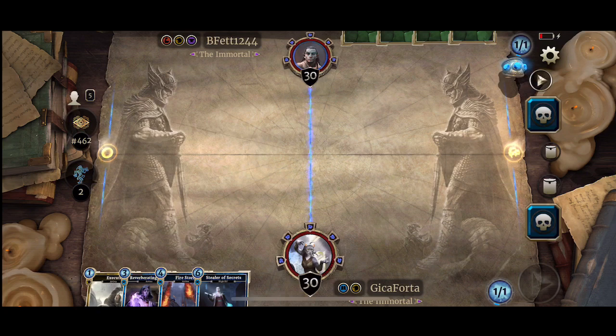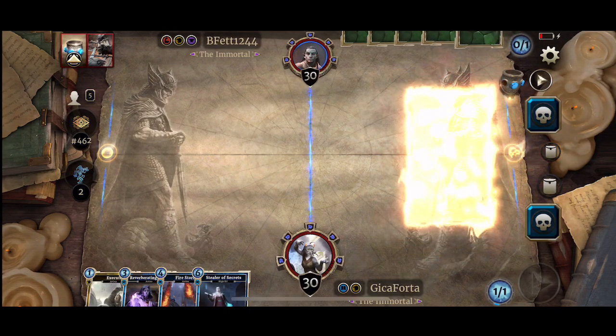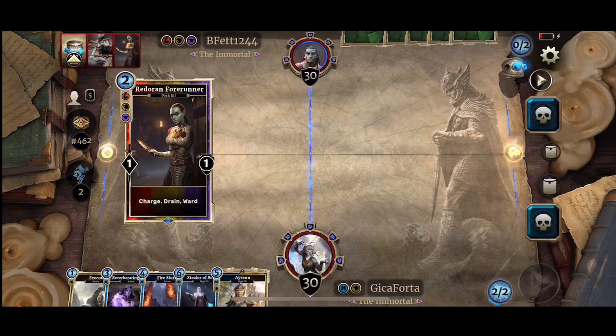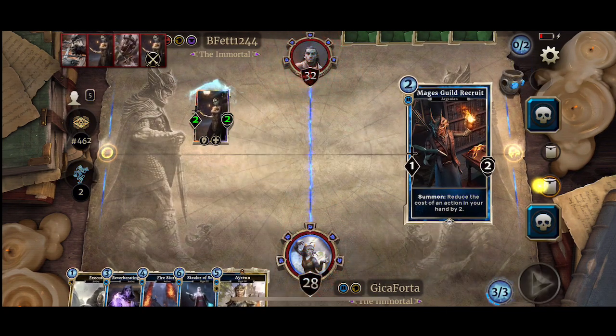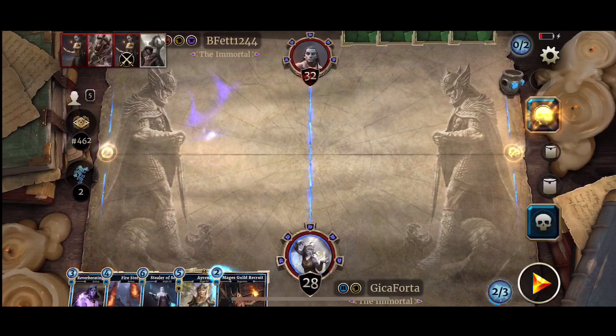The challenge was to build a budget deck containing only three types of epic cards and only two legendaries, and everything else must be white or blue. So I've got only two legendaries — I've got Iron and I've got... I'll check the deck later. I think it's Mirak, or Undying Dragon.